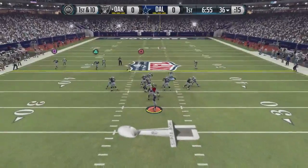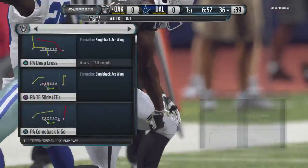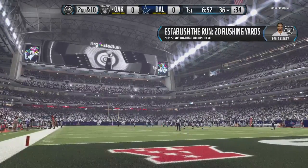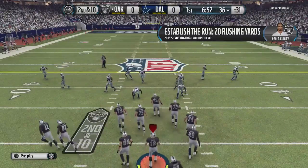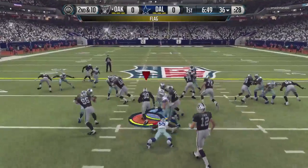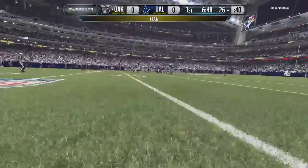First down at the 36. And incomplete as Jones can't hold on. Here's a look at the offense, and this core group of wide receivers must find a way to get open today. Luck's got two tight ends on the field for this snap. Gurley's taking the handoff. They'll mark him at the 40. The defense will take the penalty.